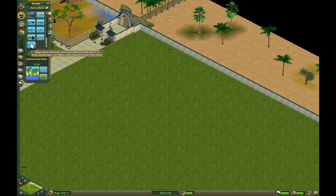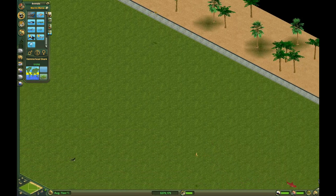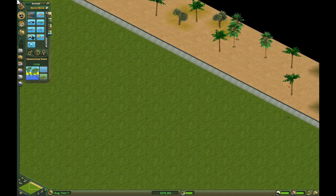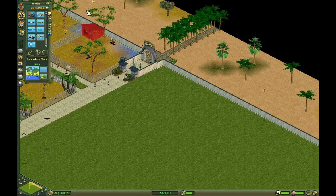I want to start doing shows right away to help with our revenue because now we're under 400k. But I don't want to put the dolphin in yet — I want the dolphin to be all the way down here because I think they're the most popular out of the marine mania animals. So let's do the orca. We'll have the orca tank here right at the entrance.